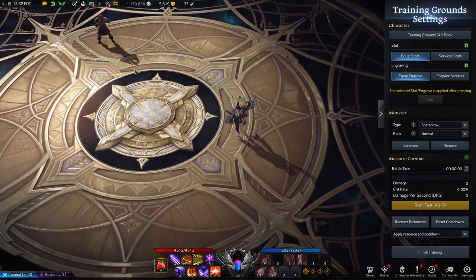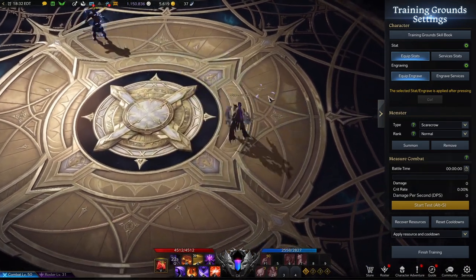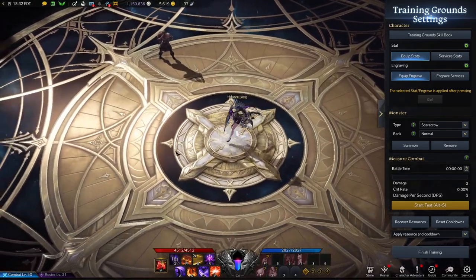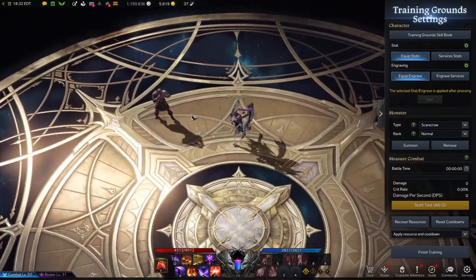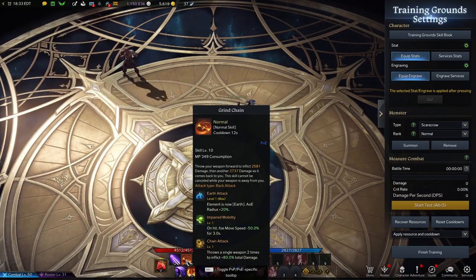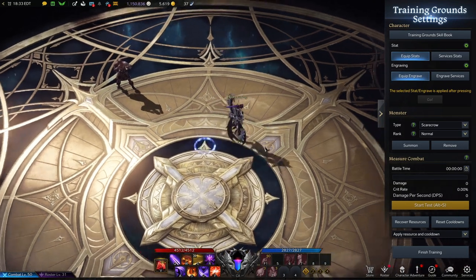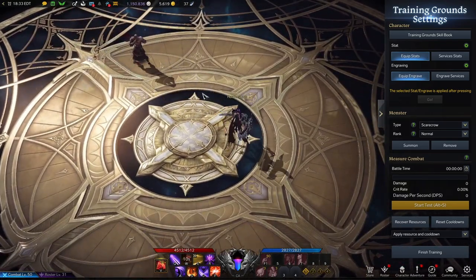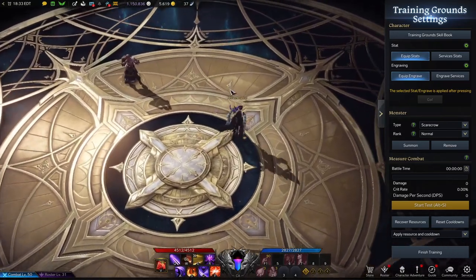Our Q ability is Demon Vision. This is a ranged hard CC. This can be used to interrupt combos and also gives you time to think about how you want to approach your enemy and figure out what combo you want to use. The next ability is our W, Grind Chain. This can be used offensively and defensively — offensively to set up your own combos to slow your opponent, or you can use it to cut away.